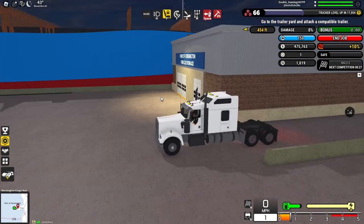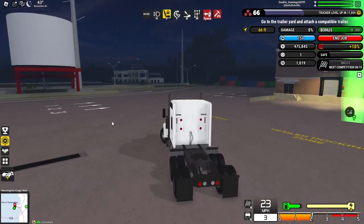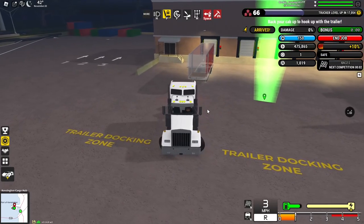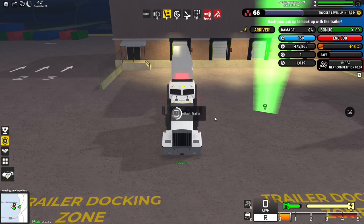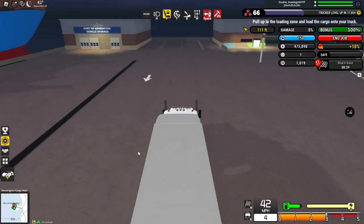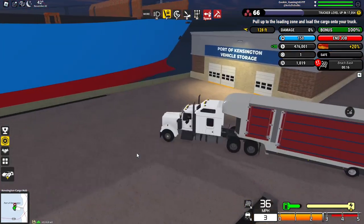Here we are in our truck. Sounds pretty good. Gotta go pick up our trailer over here. We're gonna do manual loading. Back it up here. Covered car trailer for the 10% bonus. Back her up, attach the trailer. Trailer's been attached. So now we need to go over to here — I think we gotta go around here, cause that's under. Here we gotta pick it up from the ship.